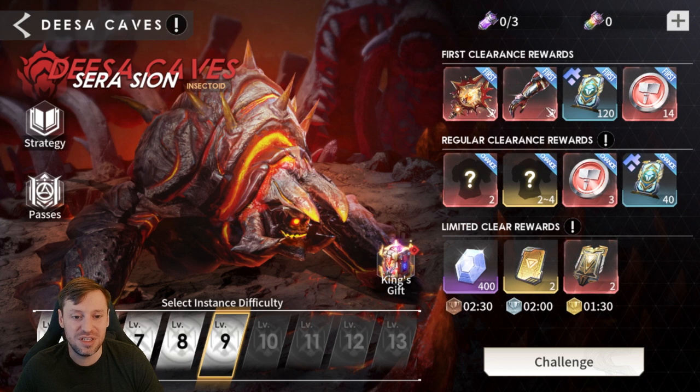Desa's Cave - we've gone from stage six to eight, not massive progression, but this is the dungeon I want to focus on the most because it's where you can get gear from. Gear in general is the most important thing in any gacha game - it will just carry you massively. Out of all the dungeons, this is the most important one.